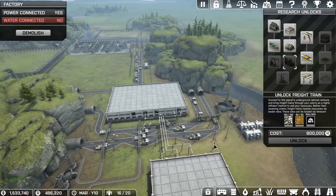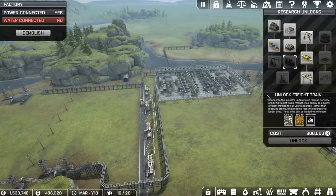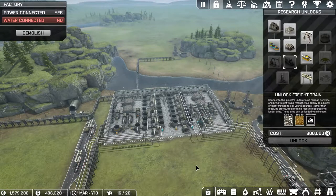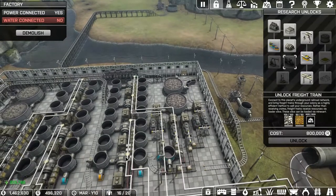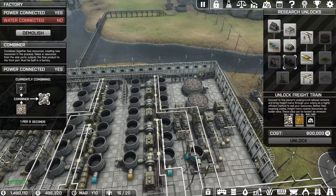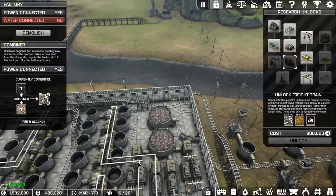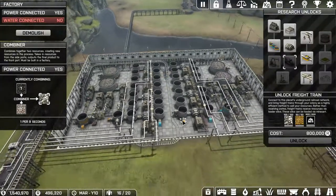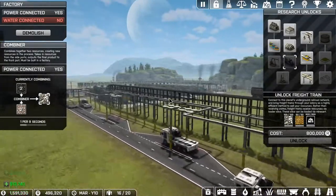Yeah, 300,000 research and then once we get the trains we can get rid of the trucks and hopefully move more goods faster and make more money faster. I think this might be a good place to call it. It's been a bit of a struggle — got so much money I don't know what to do with it. I wish I could just buy research and get it over with. I did however have to increase production on the iron side and even then it's still not enough to keep these combiners going. I think it might have to do with the fact that they all have to have their inventories fill up. I doubled it up but there's not enough room to double the other ones so I may try to get another refiner in here. These tracks can come out because we don't actually need them anymore since we have the connectors. Anyway, thank you all so much for watching, hope you enjoyed, and as always I'll see you in the next one.